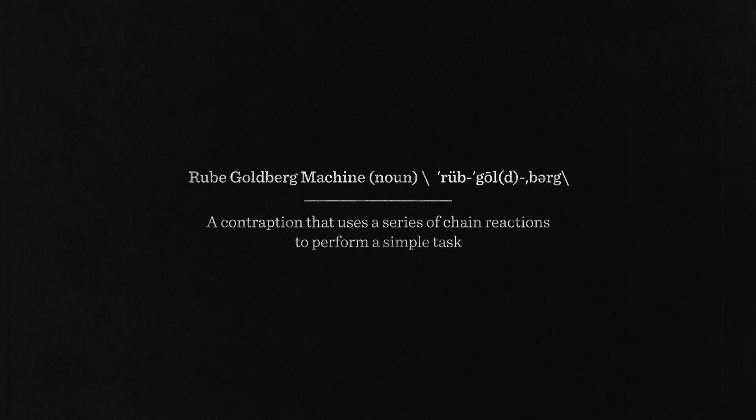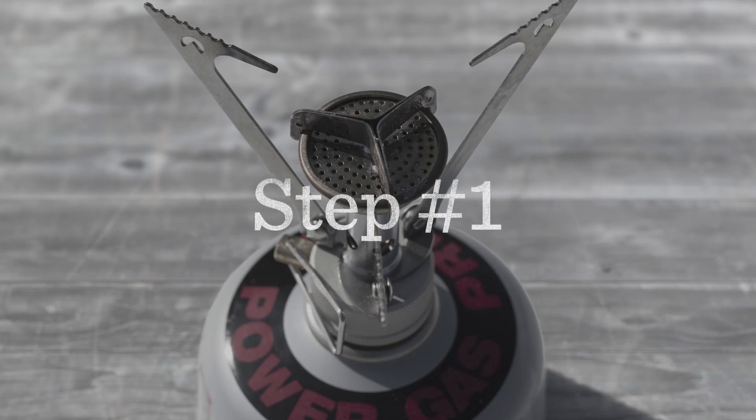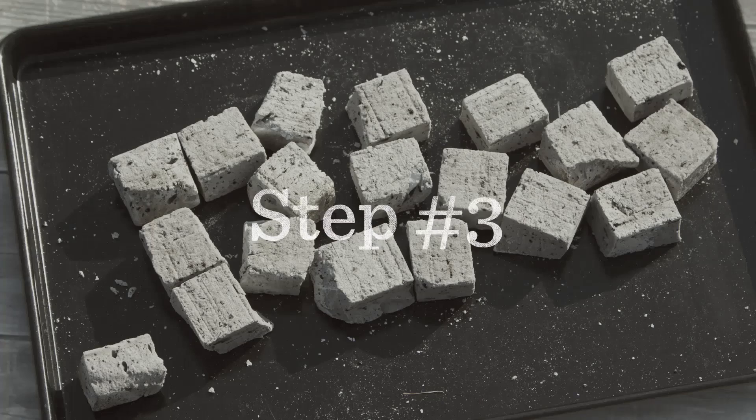He creates a Rube Goldberg machine — in this case firing a flare into the sky. Here's how he does it. He starts off by setting up the gas stove. Then he takes a coat hanger and bends it around the flares, allowing them to stand up on their own. Next, he fills the roasting pan with fire lighters and places the flare holder on top.